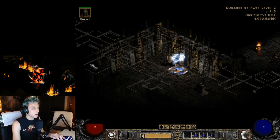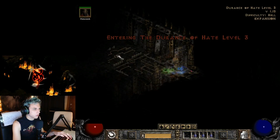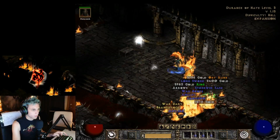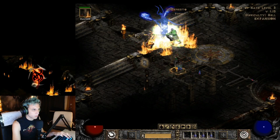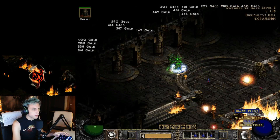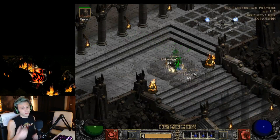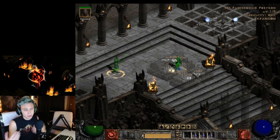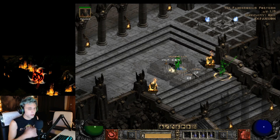Let's go to Mephisto real quick and I'll show you how fast we can take him out. Since I'm on single player my map is already set up. On players eight, Mephisto died in like three seconds — pretty quickly. It's an awesome build, and it's really surprising that the fire sorceress has been around so long yet people still keep playing the same builds like hammerdin or blizzard sorceress. Fire sorceresses are just as good.